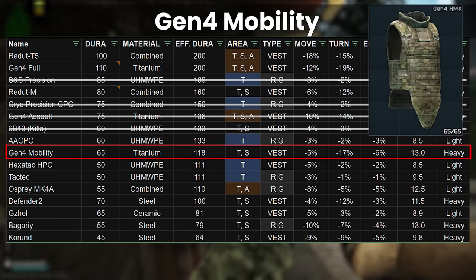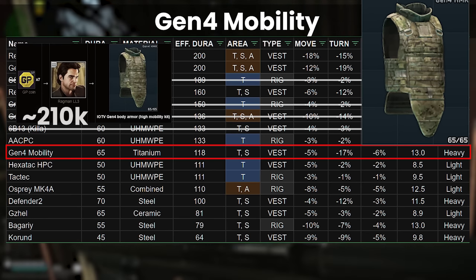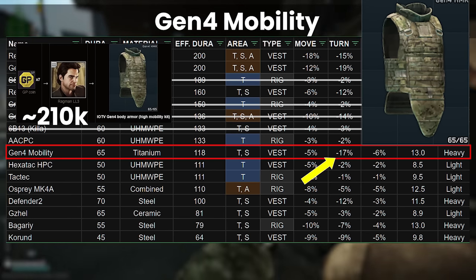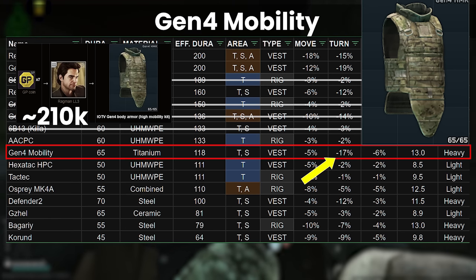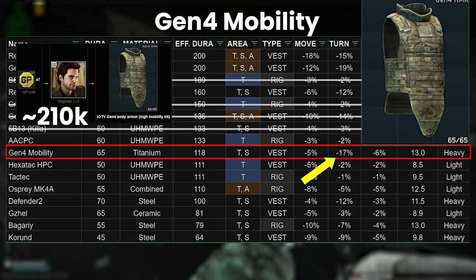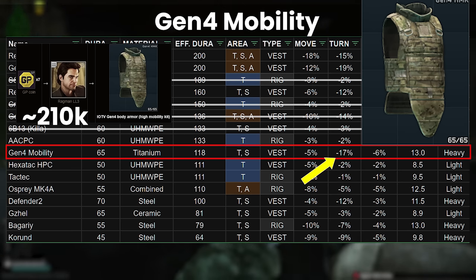The Gen 4 Mobility hasn't changed at 7 GP coins with a barter at Ragman 3, which comes to about 210,000 rubles, but this armor specifically suffers a lot from the lack of turnrate buff on the normal armored vests. At 17%, it's another one of the worst in the game now, which really puts me off personally — I'd rather just spend a little bit of extra money and get a Redute these days, especially given it has around 35% more durability.